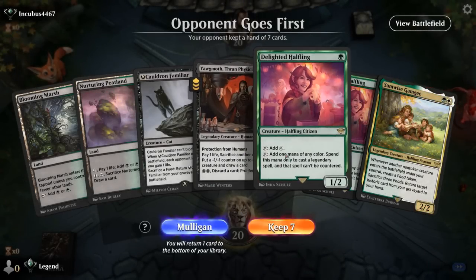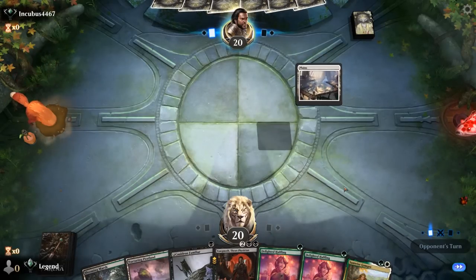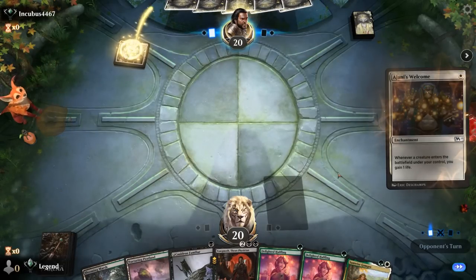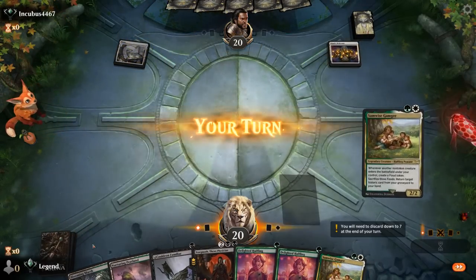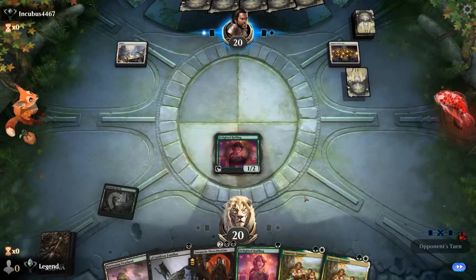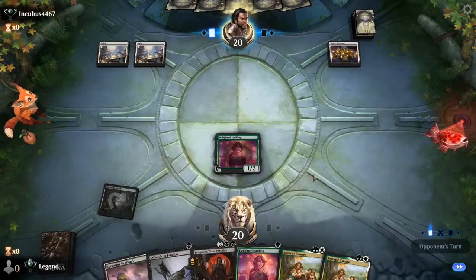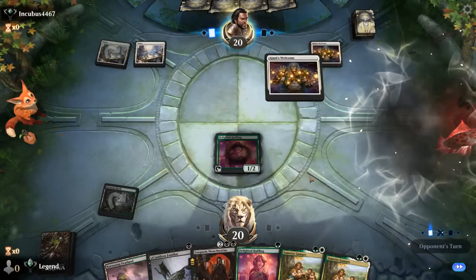We're on the draw and I see a turn three kill, so we're keeping. Opponent plays Johnnys Welcome — that's fine. We play Halfling, and next turn we can play Samwise and Familiar, or another Halfling and then empty our hand.